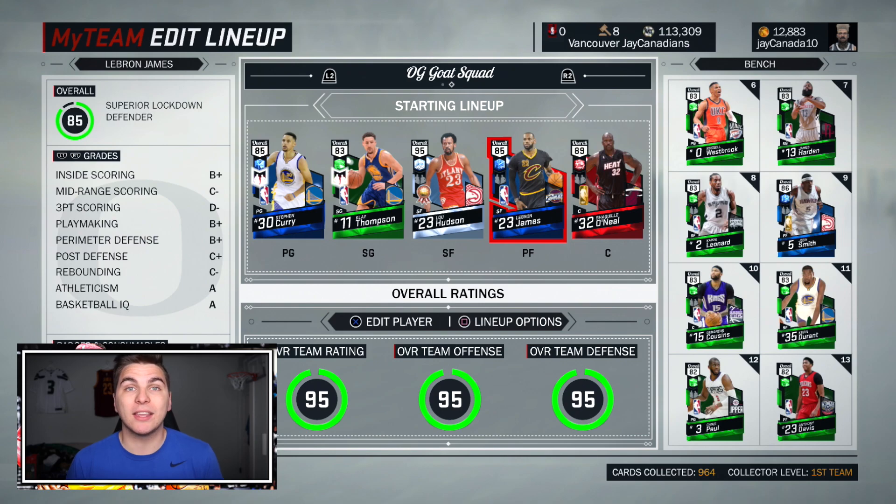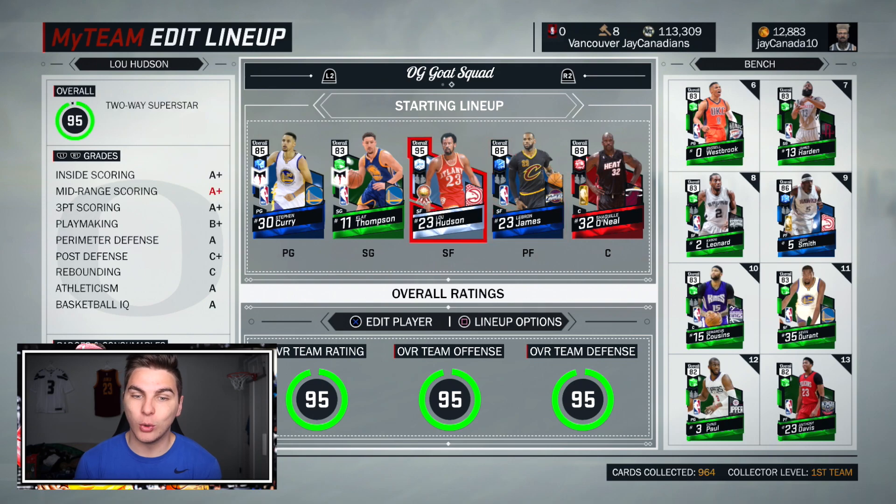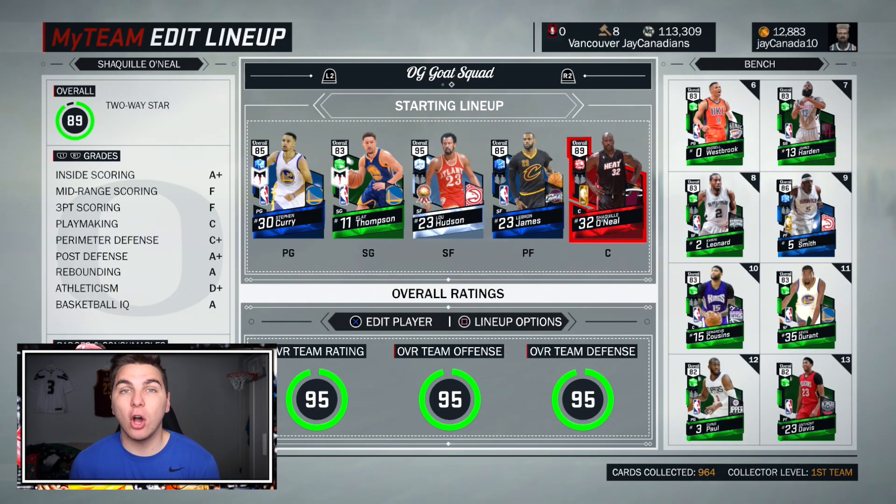Way back in September, the first Throwback Thursday packs were for the Atlanta Hawks and the Miami Heat — I think they came within the first two weeks of the game. That meant you could get Lou Hudson as the first collection reward diamond. I never picked up diamond Alonzo Mourning, but Shaq was the card to have — everybody had a ruby Shaq, and he sold for so much back in the day.